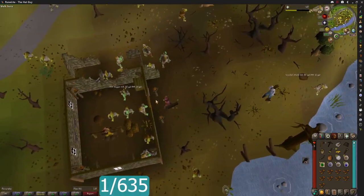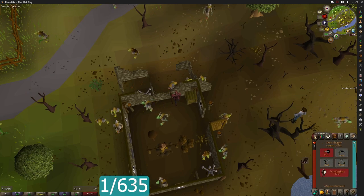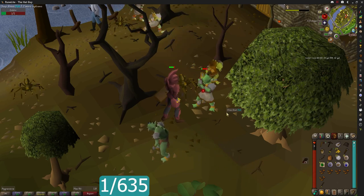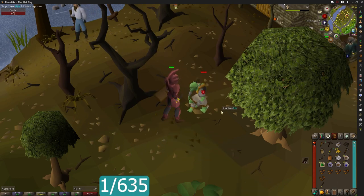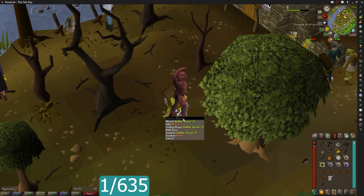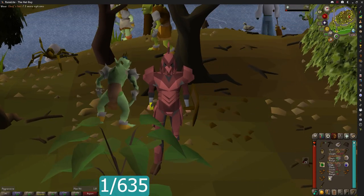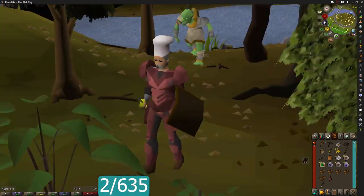I'm going to go over here because I see an iron dagger — I always forget this is here, I can just take that. That's an easy upgrade right off the bat. Bronze sword is not that great, but take what we can get. We're just trying to get some more consistent damage now. Hey — that's a chef's hat! We have another hat on the hat man account. That's number two out of 635. Let's put that baby on — we're going to rock that for a while. He's a chad. Love to see it.